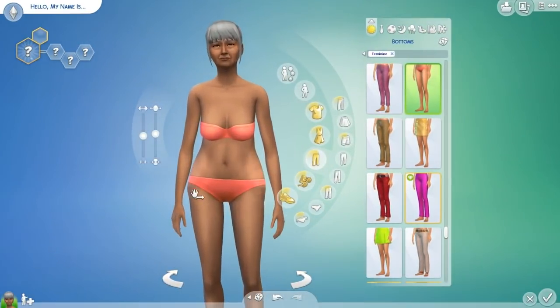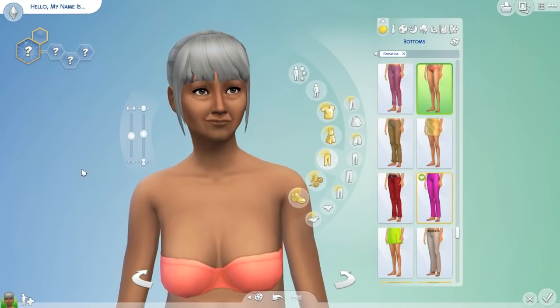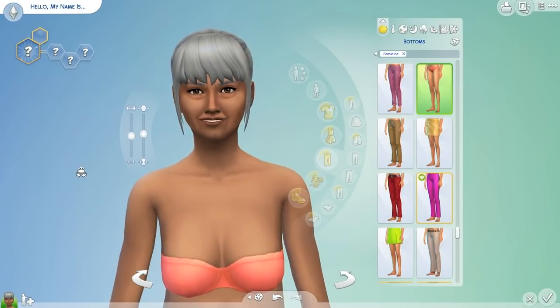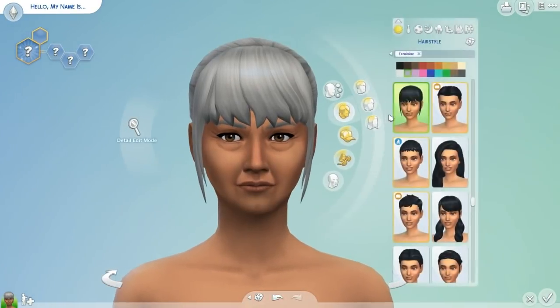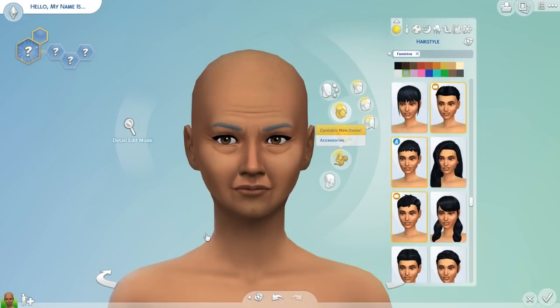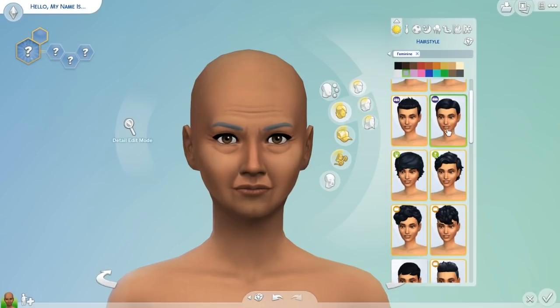The first thing I'm going to work on is her hair, working from top to bottom. I won't use any custom content. Let me make her bald first. I won't mess with anything else — her body's perfect, something along the lines of what I envisioned Mrs. Claus to look like. I'm thinking something short and gray, or white rather.